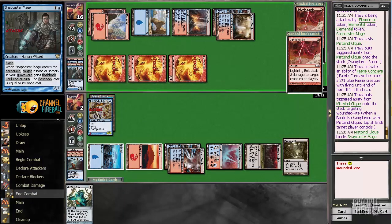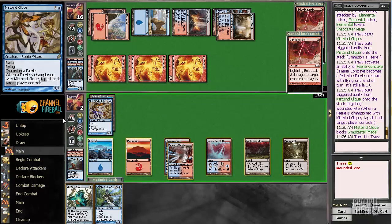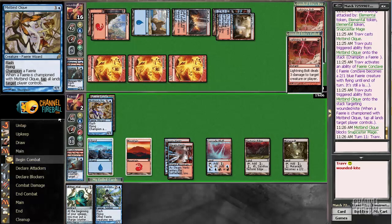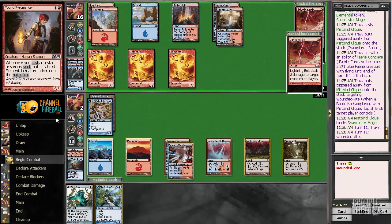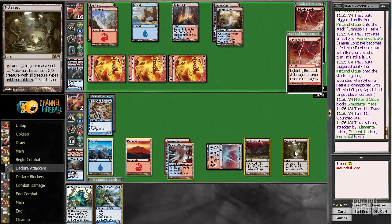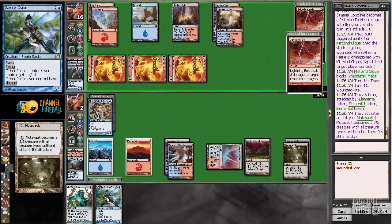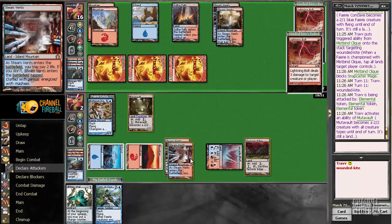Scion of Oona — that's a good draw. If we're at three and the opponent is one elemental less, this is maybe a winnable game. Kind of hoping to just get Lightning Bolted because then it wouldn't matter. Animate this guy — play a burn spell on a creature. Scion of Oona.